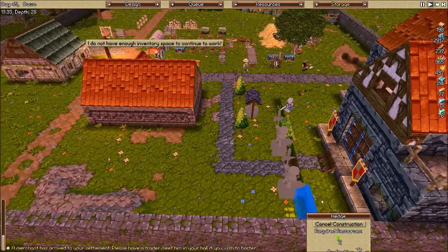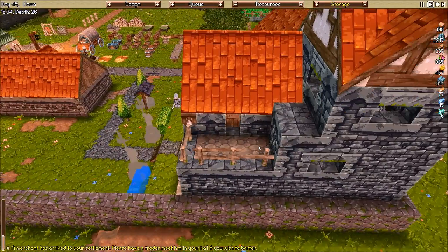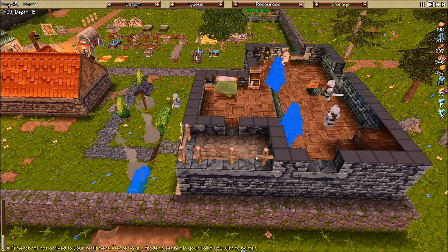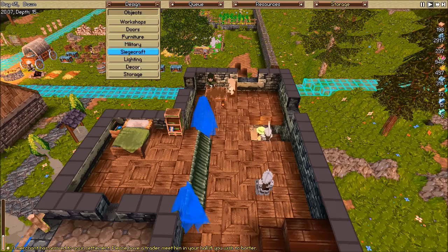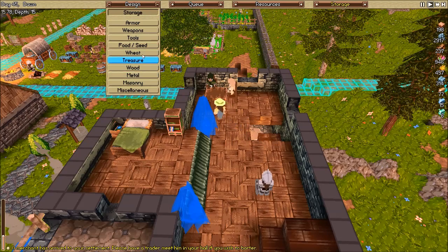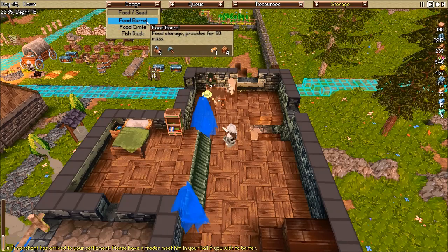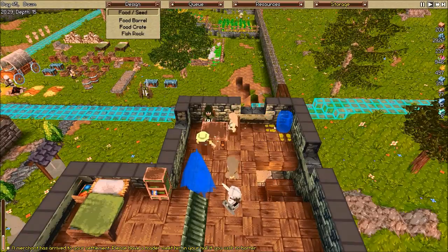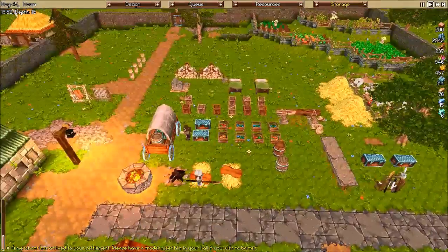I realize you have to have a level five woodchopper to be able to actually do a hedge here, and since our other dude died, I'm seeing if there's somewhere I can possibly put a food barrel. Maybe actually right here would be good - a food barrel holds quite a bit.